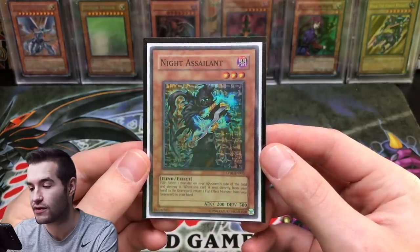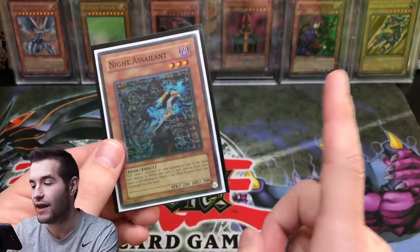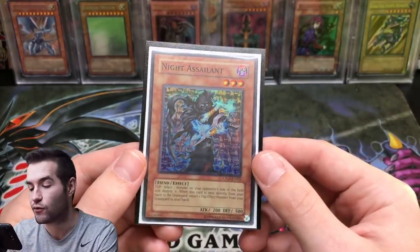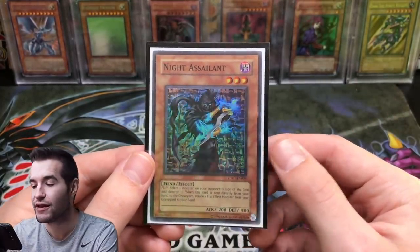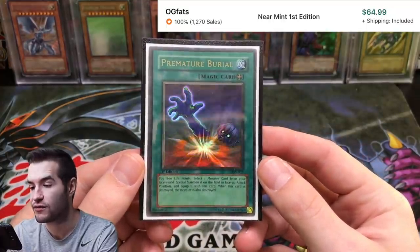Our last monster is Night Assailant — super rare from Champion Pack 1, near mint to mint condition. Champion Pack 1 is super hard to pull or find. This is definitely the number one version.